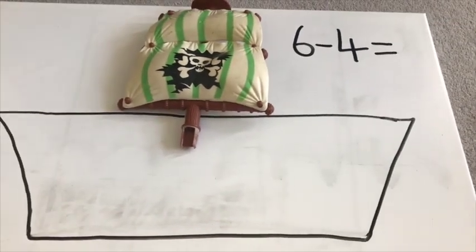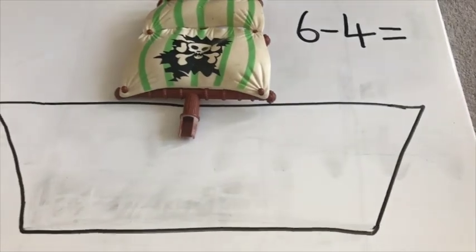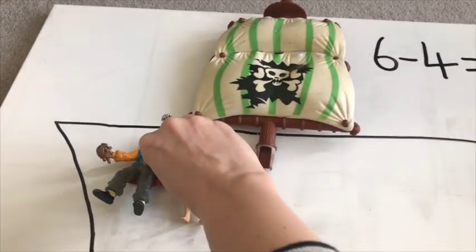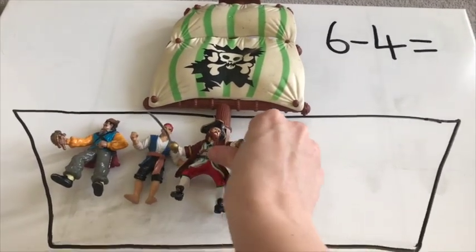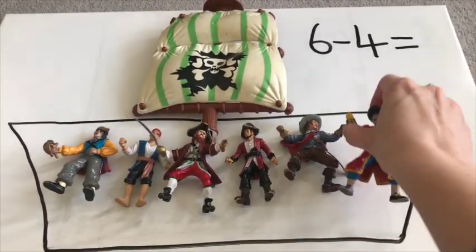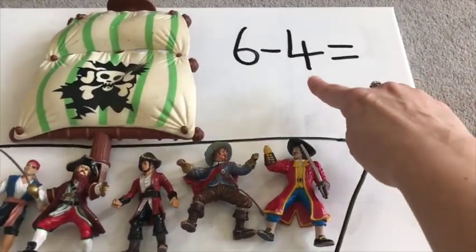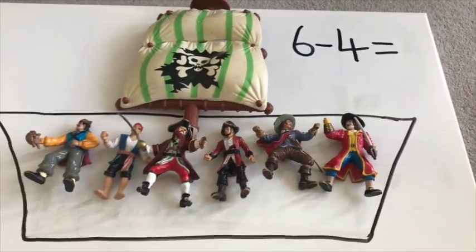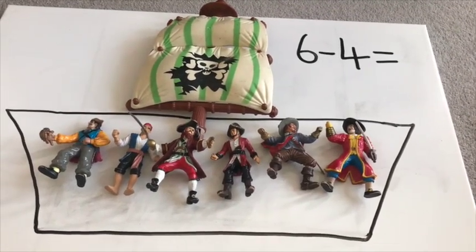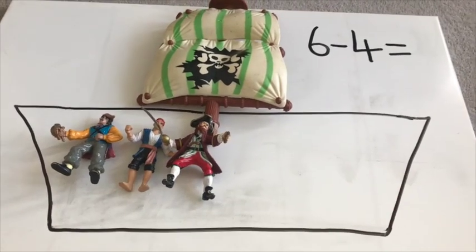How many pirates do we need in the pirate ship? We need six, because it says to start with six. See if you can help me count them. We've got one, two, three, four, five, six. Now, how many pirates do we need to subtract? We need to take away four. Four naughty pirates need to walk the plank and leave the ship. So we are going to subtract four. Three, two, one: one, two, three, four.